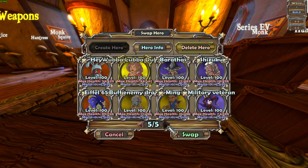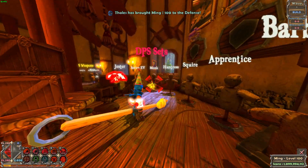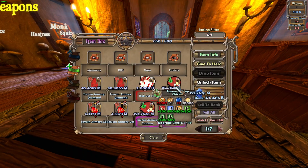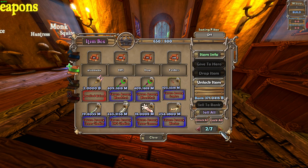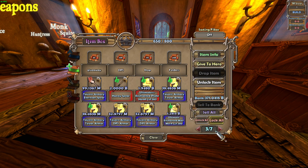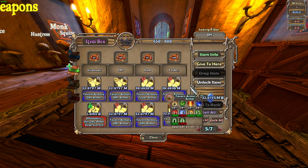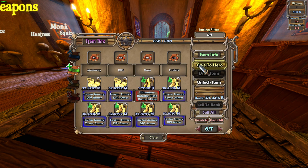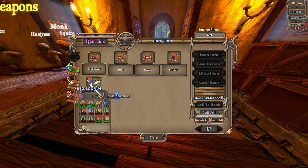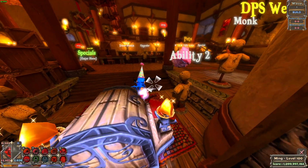If you want a DPS set — for example a monk set — you hit the monk set and you get a chicken, a sparrows pet, and a DPS armor set. If you have too much stuff on your account on Open, you can always sell items and get them again, because on Open you can always re-export.